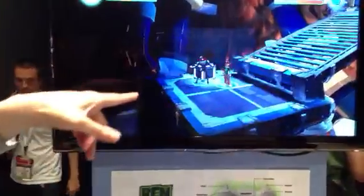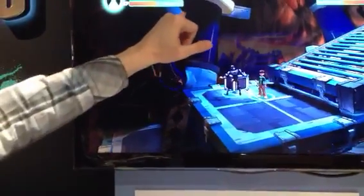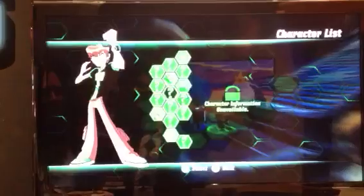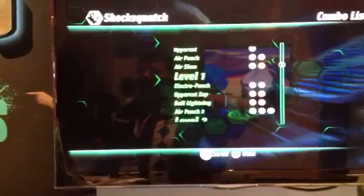You'll see these little red orbs you gather — those build up the XP meter. Once you've filled up your XP meter, you'll be prompted to level up one of your characters. You can choose your favorite alien character, update them, and level up their moves, providing a greater variety of combos.